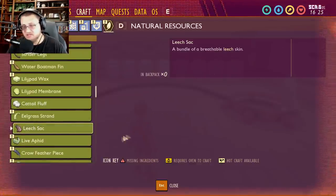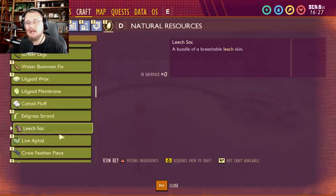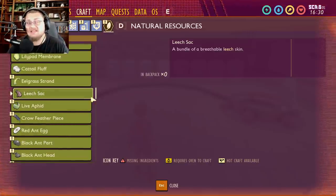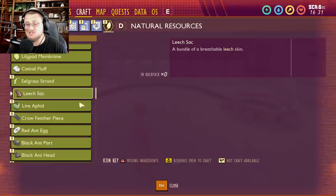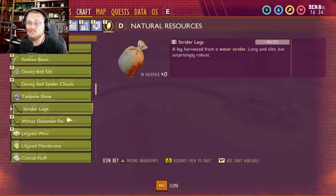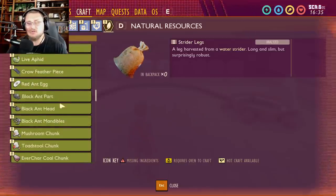Leech sacks have been in the game since the pond update and nothing new has been added there. There are no leeches in the game currently. I'm hoping we still get them eventually, but there's no new information yet. Strider legs are similarly still sitting in the code unchanged.